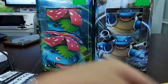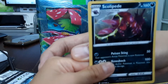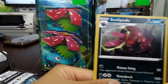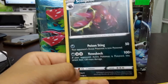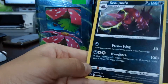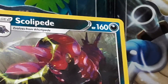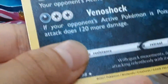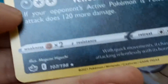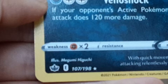The Scolipede is a rare, so I'm so happy! This is so awesome. It's a Poison type. Let me give you a close look at the Scolipede — it's so awesome! You can see the power, the move Poison Sting, and Venoshock. And the weakness — let me see what the weakness is.